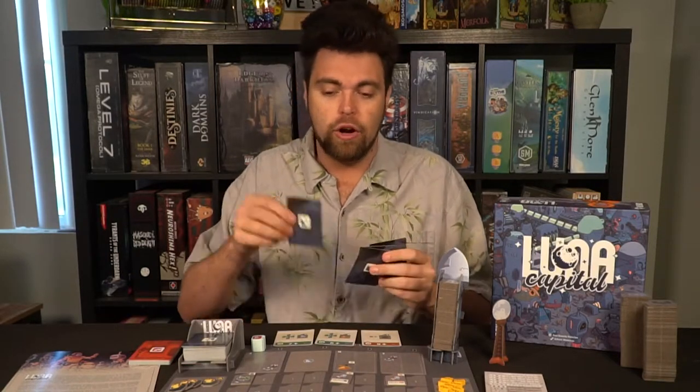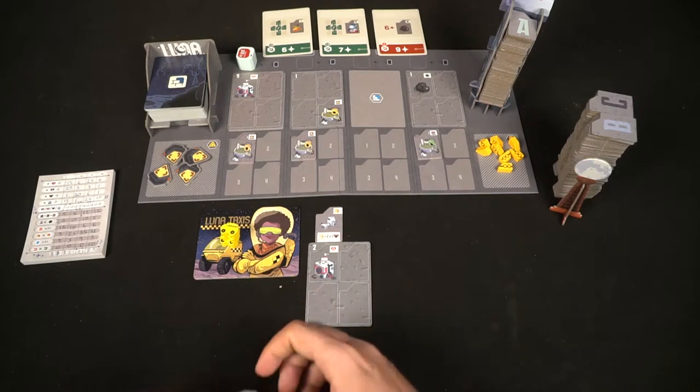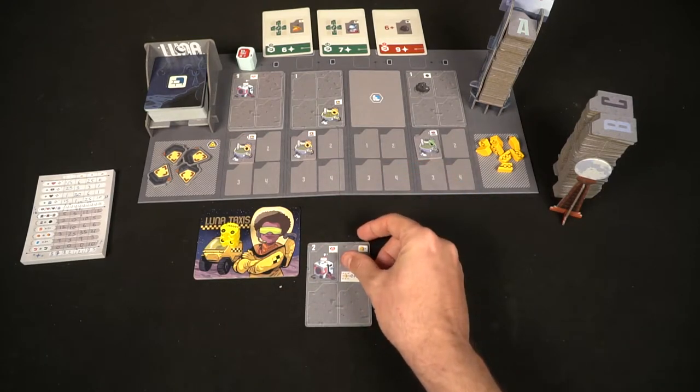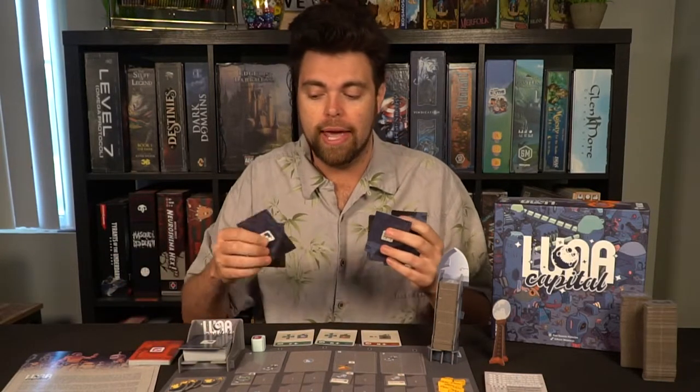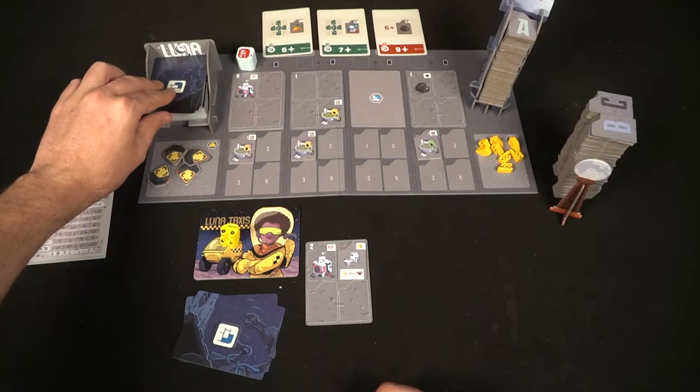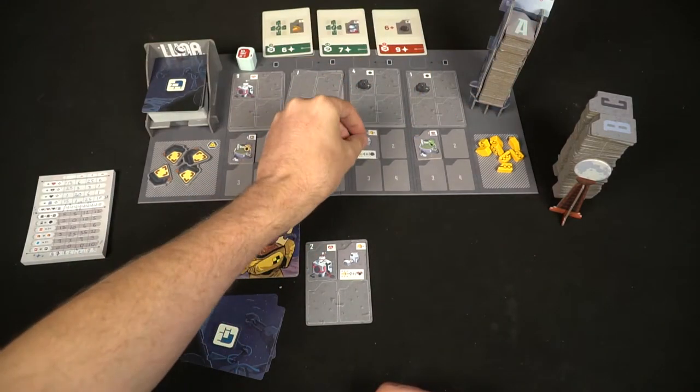So I take a card — maybe this two here — and place it down creating the start of my grid. After you place your card down, you'll take your tile or tiles and place them onto one of the spaces on any of the construction cards you have present. After placement, if there is anything that the card does, you simply do it. For instance, this one will let me draw three cards, choose one into my hand, and discard the other two. Then you're done — refill the space with a new construction card, take out a new construction tile, and pass your turn.